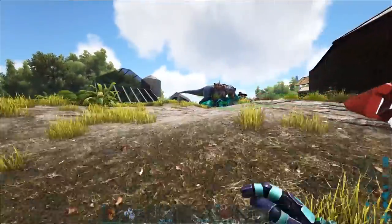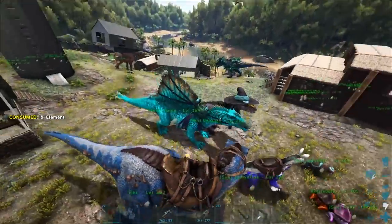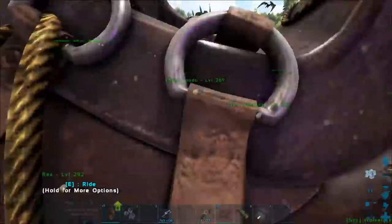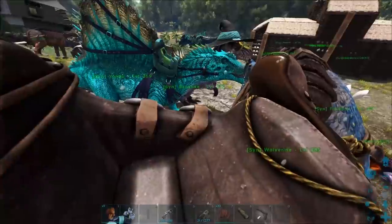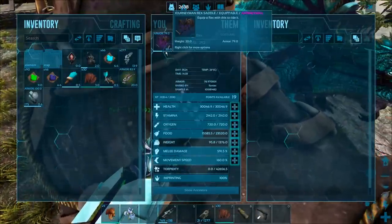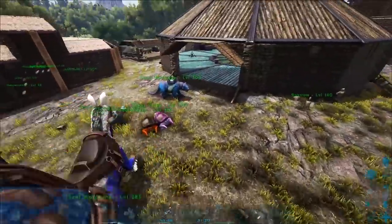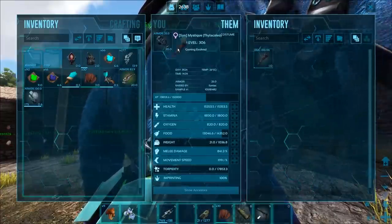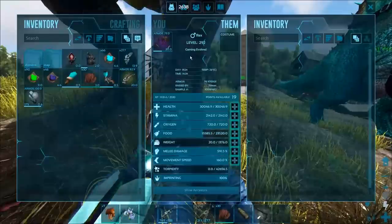Before we start the tour, it's also patch 261. This patch didn't really warrant its own video — it's a tiny little patch with a bunch of fixes but a couple small additions. First of all, you can now mount torches onto saddles, but they do lose durability as you can see. One annoying thing though is that when you put it onto a saddle that's already painted...